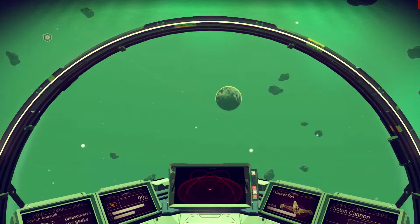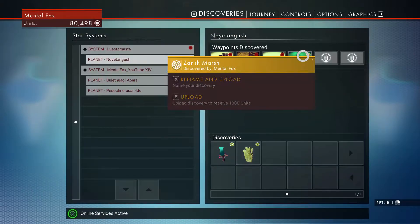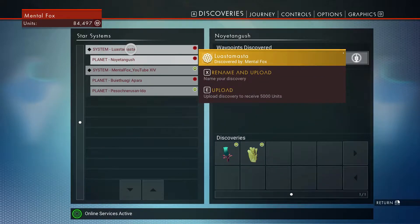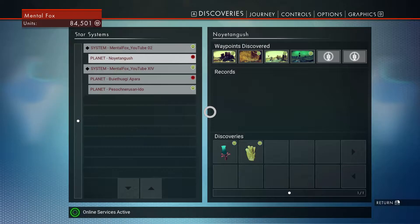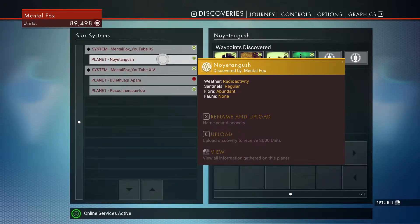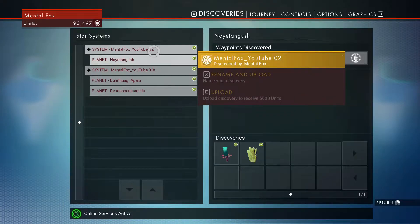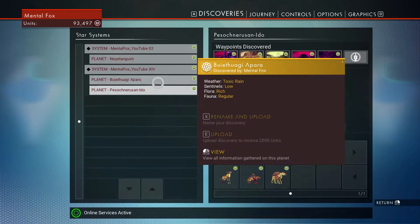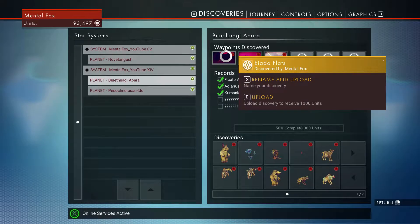Let's bring up this map. We haven't uploaded any of our discoveries, so let's go ahead and do that and get our units. Here's another system I'm going to rename — I'll just call this one O2 since it's the second one I found. Let me upload this one and upload this one. We're getting a lot of units, at least it feels like it. Oh neat — we can go back and look at these other places. We did a lot of discoveries on this little moon, so we could upload all this.